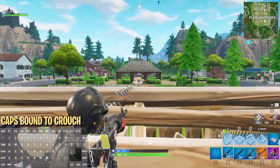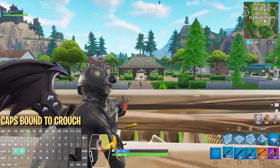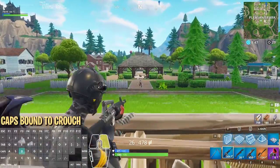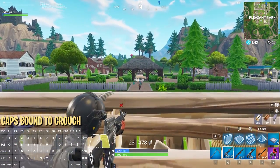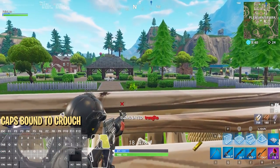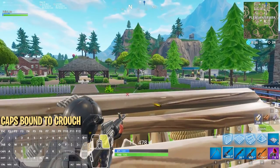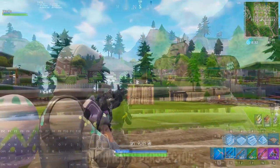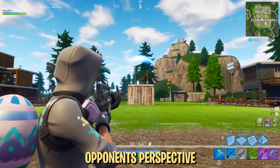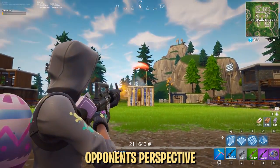The fastest way to peek is called spacebar peeking. It was the same method people used for ghost peeking back in the day, and even though ghost peeking was nerfed, spacebar peeking is still the quickest way to peek for one or two shots. It is essentially another way to crouch and uncrouch, but much faster than using the crouch button. To spacebar peek, you simply use the spacebar or jump button to uncrouch, and then use your normal crouch button to crouch again. This is much faster than using your crouch button for both, and it allows you to get shots off while only exposing yourself for a split second.